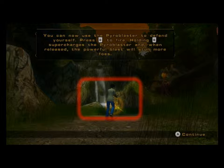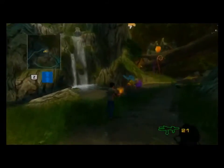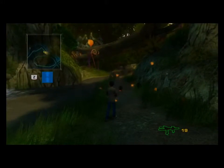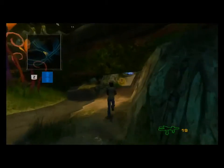Holding B supercharges the Pyroblaster. When released, the Pyroblaster will stun more foes. Stay back, you creepy crawly!